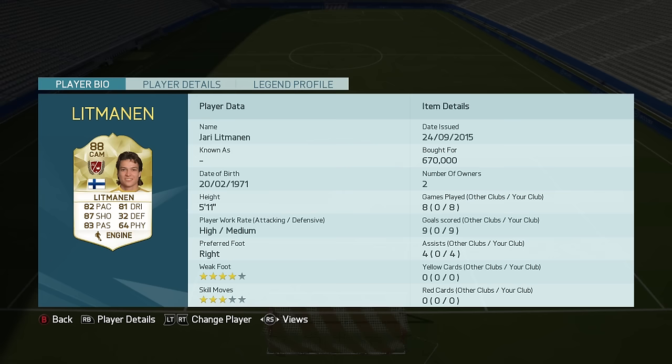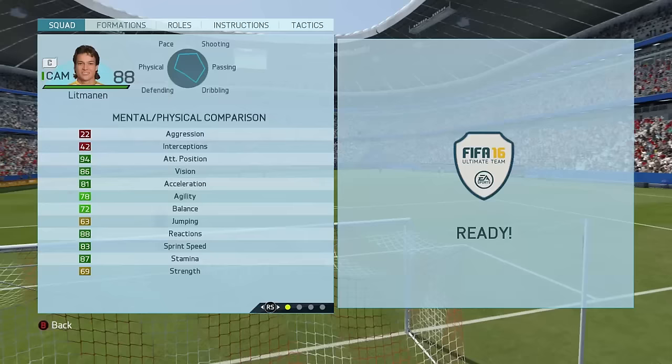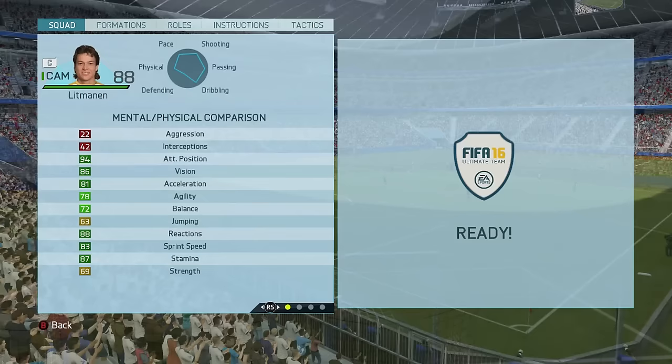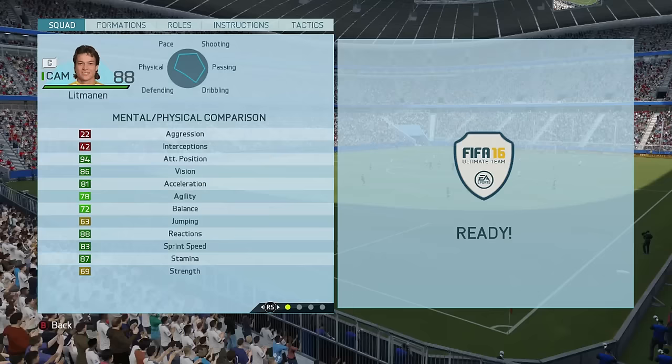In the 8 games I have played with him he has scored 9 goals and got 4 assists. Now into his in-game stats: he has got 94 attack positioning, 86 vision, 81 acceleration, 78 agility, 72 balance, 63 jumping, 88 reactions, 83 sprint speed, 87 stamina and only 69 strength, but in game he does feel a little bit stronger than that.